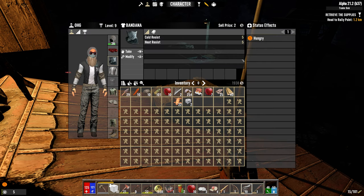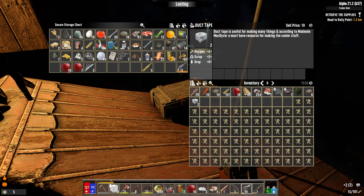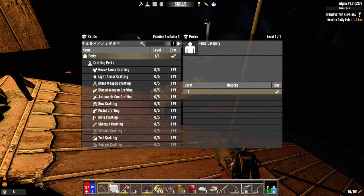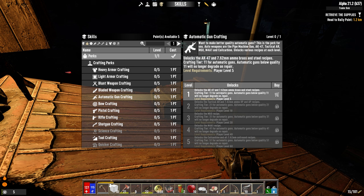Five and five — why don't I make that straight away? Machine gun crafting. Let's have a look. Automatic gun crafting — unlocks the AK-47 and 7.62mm ammo, brass and steel recipes. Crafting tier 11 for automatic guns.